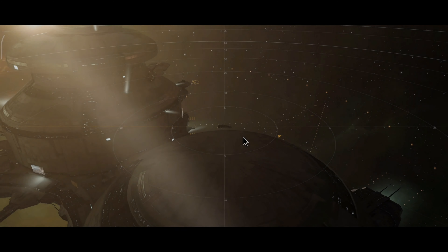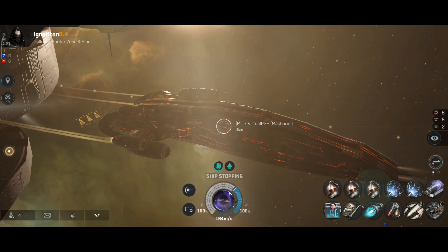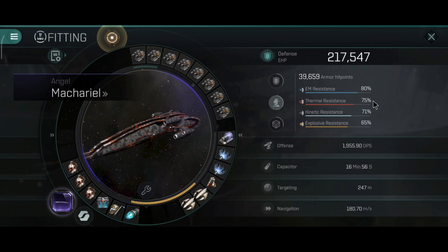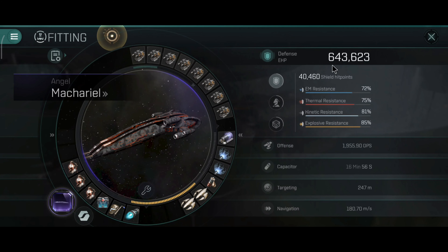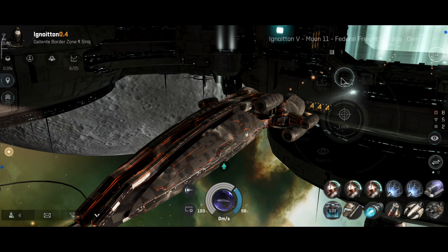The overall hit points appear to be a little bit lower — that's one of the aspects of armor. Shield boosters repair better but are very heavy on the capacitor, while armor repairs are really good in the long run, and a lot of players like to use armor tanks for PvP because of that. Resistances are 80, 75, 61 and 65%, and with damage control it should be a little better. Looking at the armor — 643,000 hit points with 93, 91, 90 and 88% resistance. With a good armor rig setup you can definitely make the tank a lot better, and of course the capacitor as well.